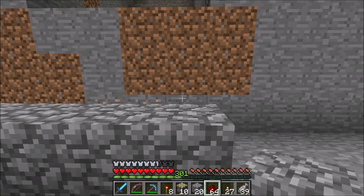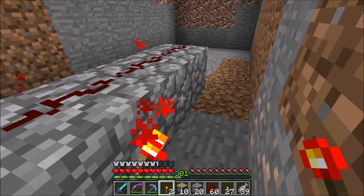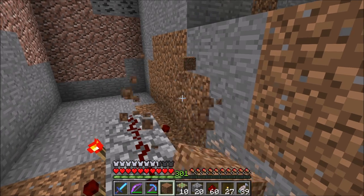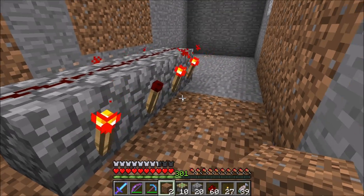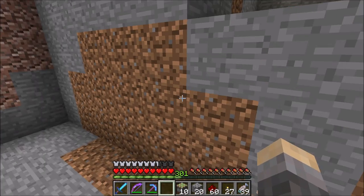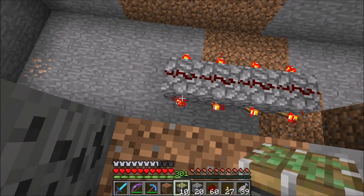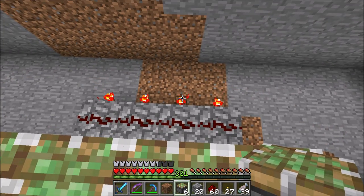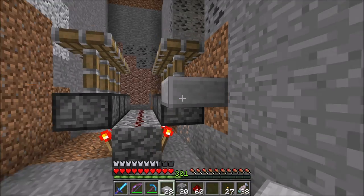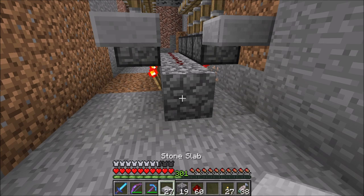Firstly we place 4 blocks with redstone on top of them and 8 redstone torches on the side. On top of the redstone torches are sticky pistons, 8 of them. Then half slabs next to the pistons, a block on the floor in between them, and this is repeated on the other side too.